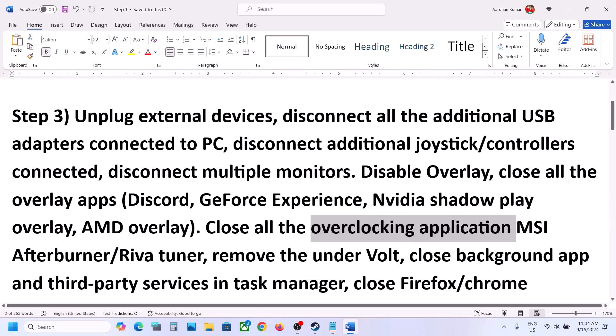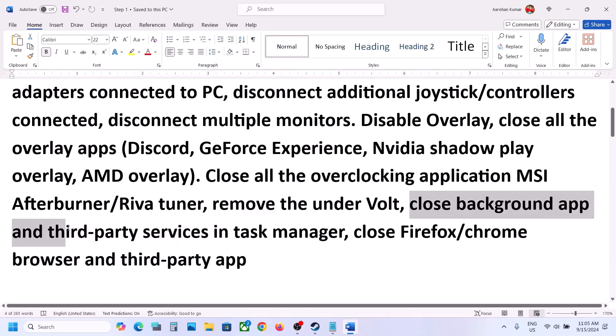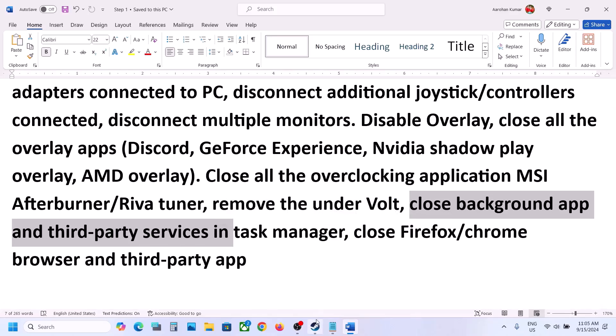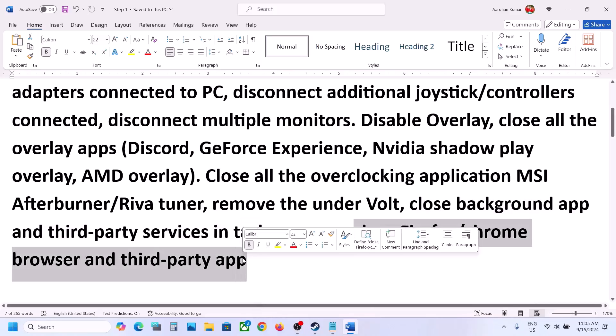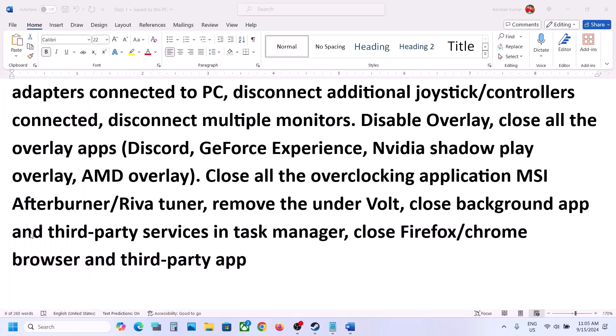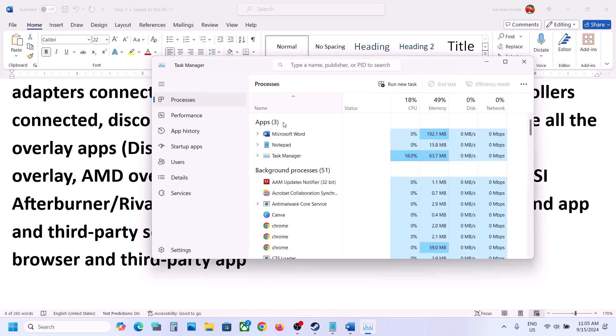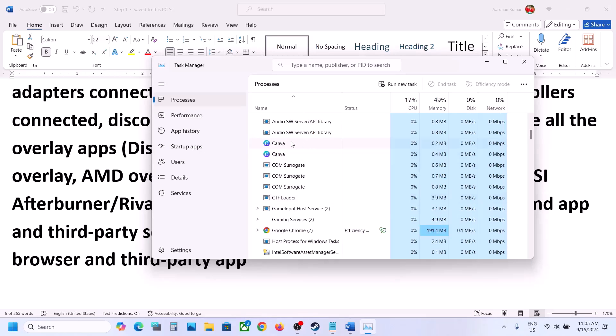Do not overclock. If you have undervolted your computer, remove the undervolt and then launch the game. Also close background and third-party applications. Make sure only Steam and the game are running — close everything including browsers. Open Task Manager, and in the Processes tab, right-click any third-party services and click End Task.